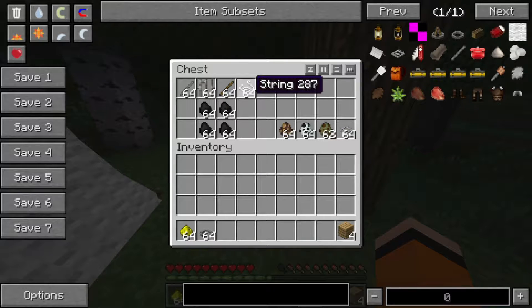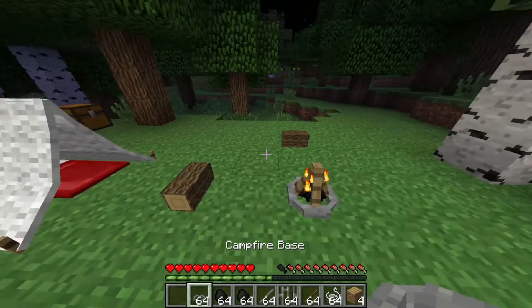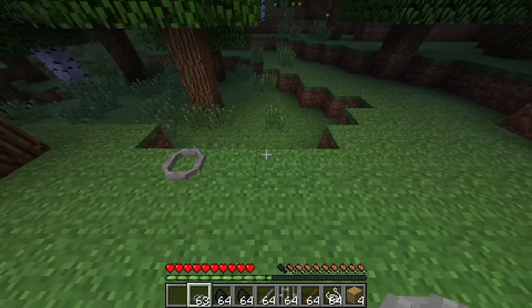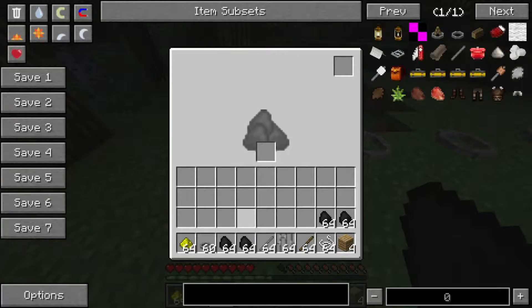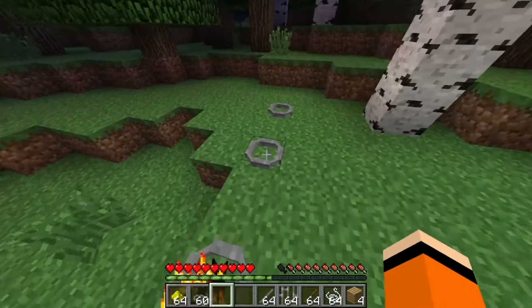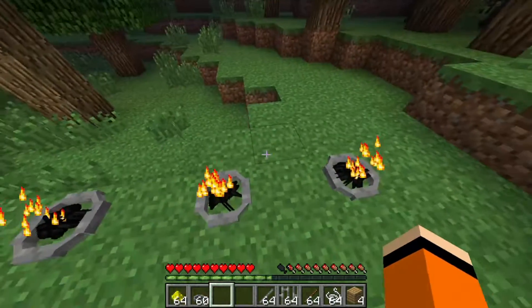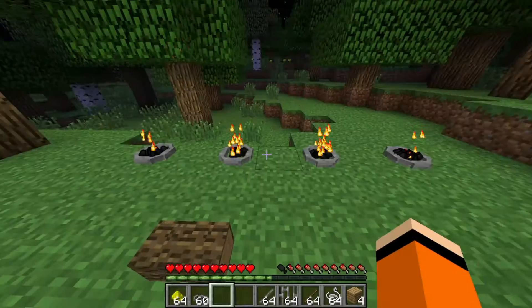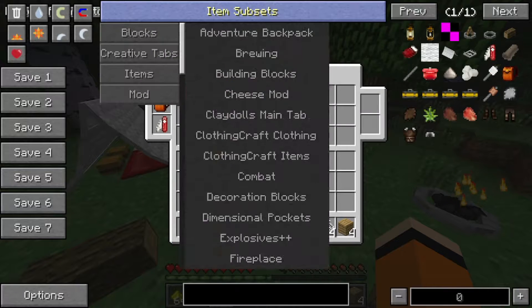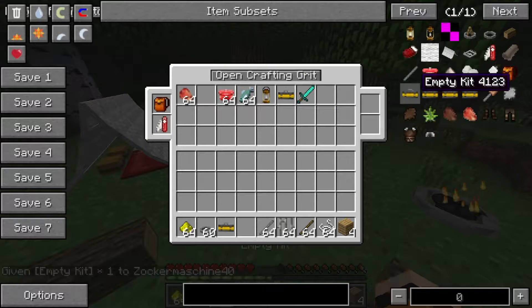Die Campfire Bases brauchen auch diese Unterplatte quasi. Nehmen wir erstmal die ganzen Items hier mit und setzen dann ein paar Dinger hier hin, denn es gibt ja ein paar verschiedene Möglichkeiten. Unten kommt immer Kohle rein, die quasi dafür da ist, um die Dinger zu betreiben, dass sie auch brennen. Dann können wir mit verschiedenen Kits arbeiten.